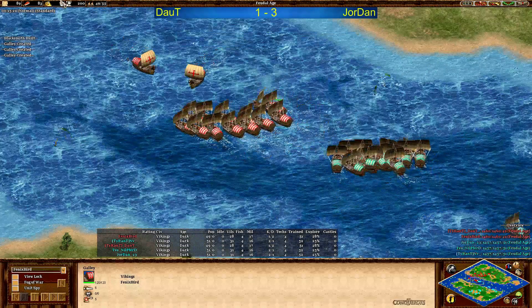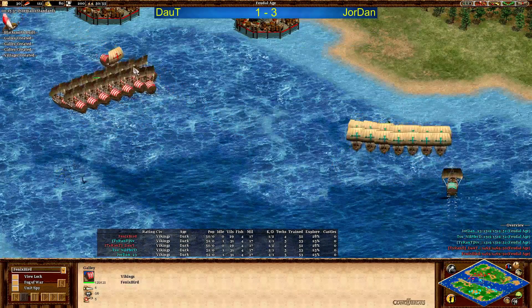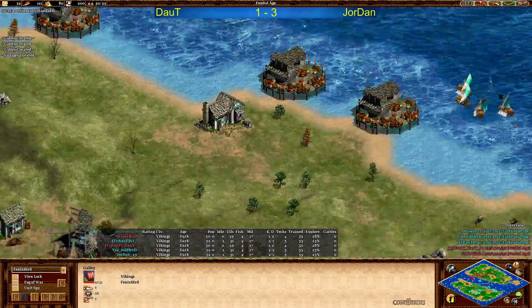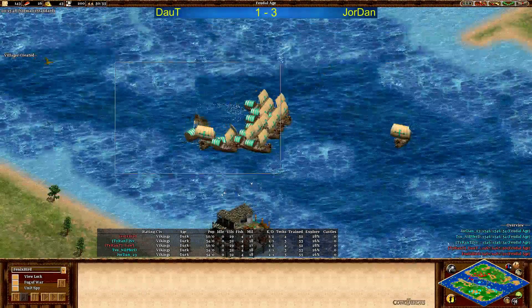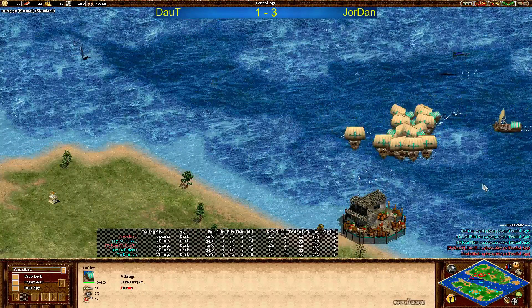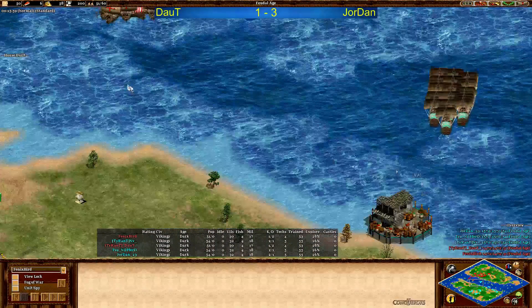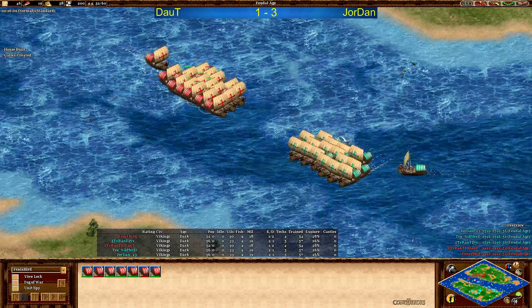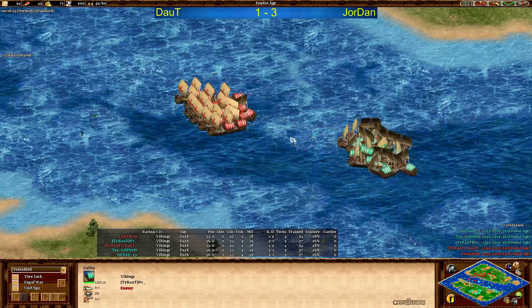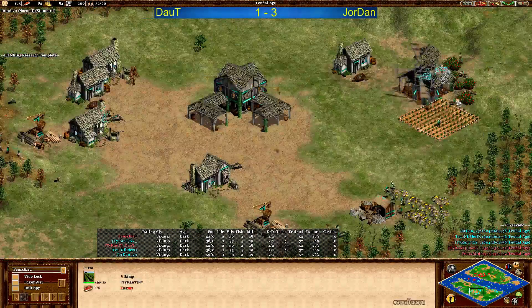Now we're in the middle of the fight and we do see again same galley numbers. Does Jordan have four docks now? Yes, he built number four — I didn't see this, he has four docks. That explains the same galley numbers here. Nobody is close to clicking up to castle age, but players are getting more galleys out of course. We're only at the six-minute mark and we expect players to go up like at 20-21 minutes to click up. Do we see berries? A lot of villagers on berries for Jordan, same probably for Doubt.